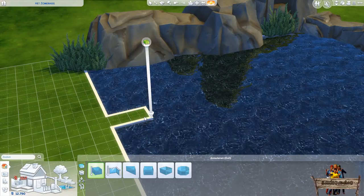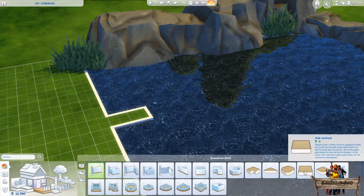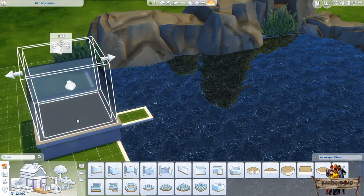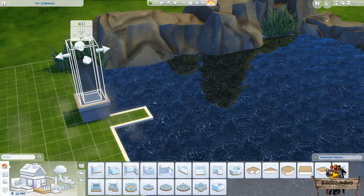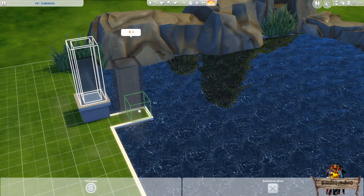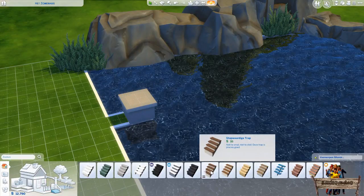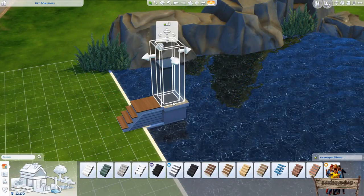To make a small staircase we first need to place a foundation, so go to the wall build section. Select the square foundation and place it somewhere in front of the just demolished pool part. After that, adjust its size until there's a foundation left which measures one by one tile. Place this one just as I did. Now go to the staircase section, select one and place it in front of the foundation. To make the stairs a bit shorter, and because we simply don't need a foundation in this case, delete the foundation in front of the stairs.